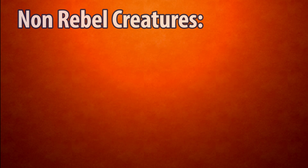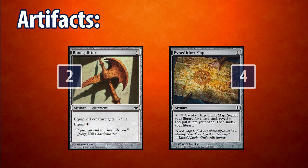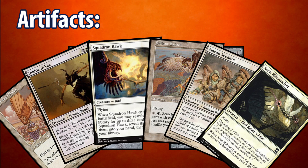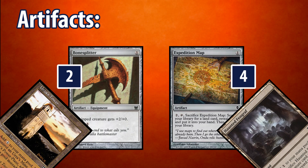That's it for our Rebels, now let's talk about our non-Rebel creatures. Our 5 non-Rebel creatures consist of 4 Squadron Hawk and 1 Ulamog's Crusher. Squadron Hawk is just pure value in any white deck, while Ulamog's Crusher acts as a huge finisher. We play 6 Artifacts in the main deck: 2 BoneSplitter and 4 Expedition Map. BoneSplitters turn any one of our creatures into closers, especially any one of our 14 creatures with evasion. Expedition Map helps us enable Tron and search up our 1 Haunted Fengraf in a pinch.